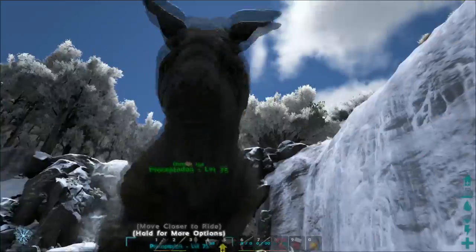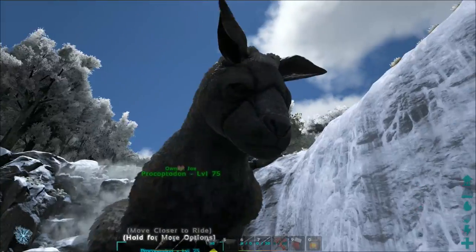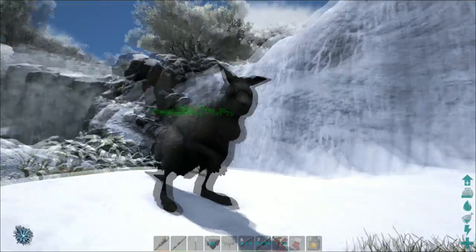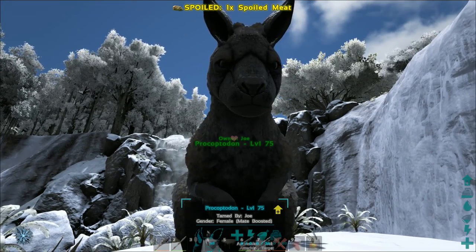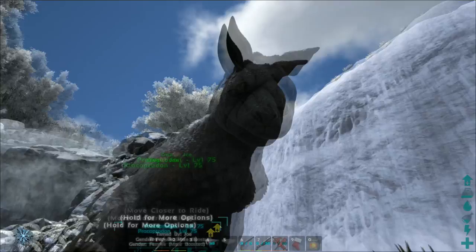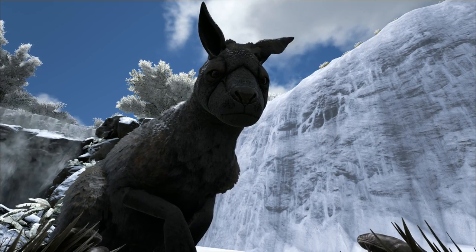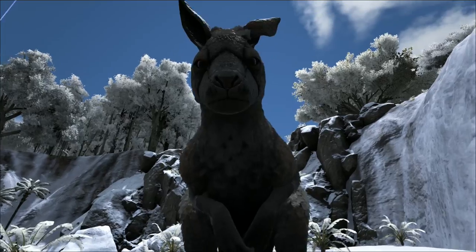Anyway guys, that's been pretty much it for this video. I just wanted to jump on quickly and show this off to you. It is pretty cool, and I'm definitely going to enjoy these things. It's a great addition to the game, and it's so good to see they finally added a two-manned dino. Just raiding people while shooting a rocket launcher as you're flying through the air on one of these things is going to be brilliant. Thanks for watching — if you enjoyed this video, leave a like. If you're new to the channel and want more content like this, feel free to subscribe. I'll see you all next time. Goodbye.